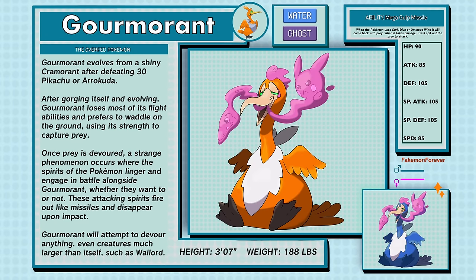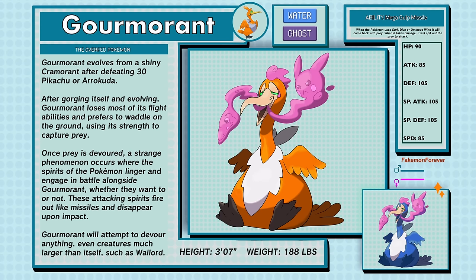Gourmand, the Overfed Pokémon, a Water and Ghost type. Gourmand evolves from a shiny Cramoran after defeating 30 Pikachu or Arrokuda. After gorging itself and evolving, Gourmand loses most of its flight abilities and prefers to waddle on the ground using its strength to capture prey. Once prey is devoured, a strange phenomenon occurs where the spirits of the Pokémon linger and engage in battle alongside Gourmand, whether they want to or not. These attacking spirits fire out like missiles and disappear upon impact. Gourmand will attempt to devour anything, even creatures much larger than itself, such as Wailord. Gourmand has a new ability called Mega Gulp Missile — when the Pokémon uses Surf, Dive, or Ominous Wind it will come back with prey, and when it takes damage it will spit out the prey to attack.